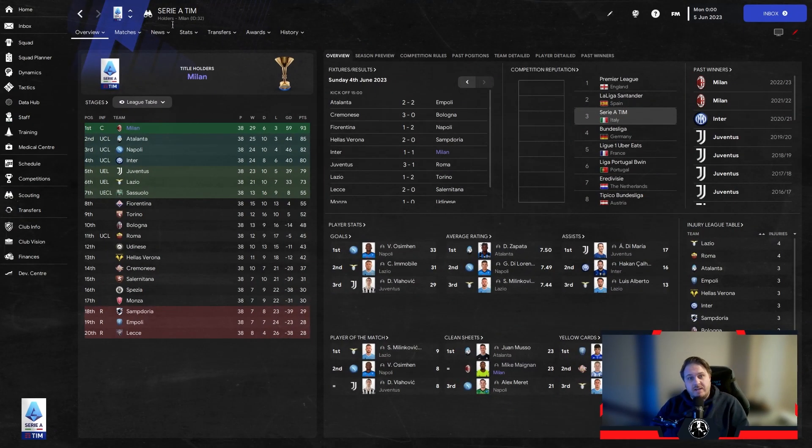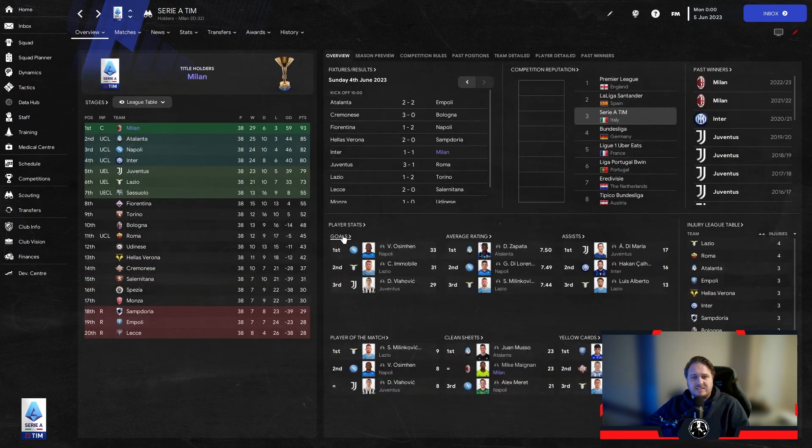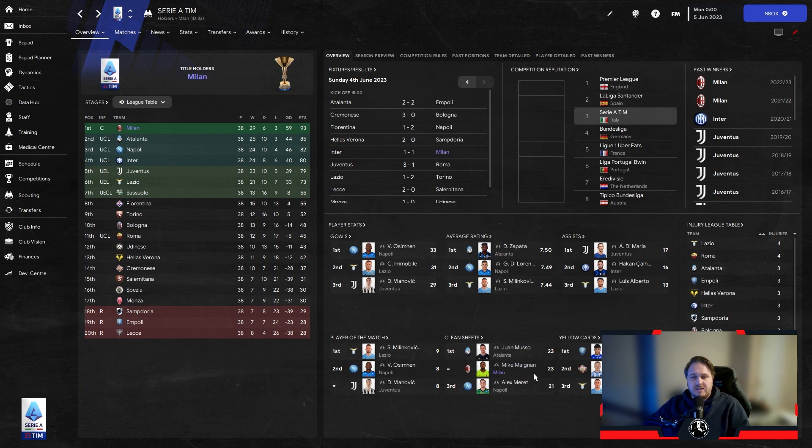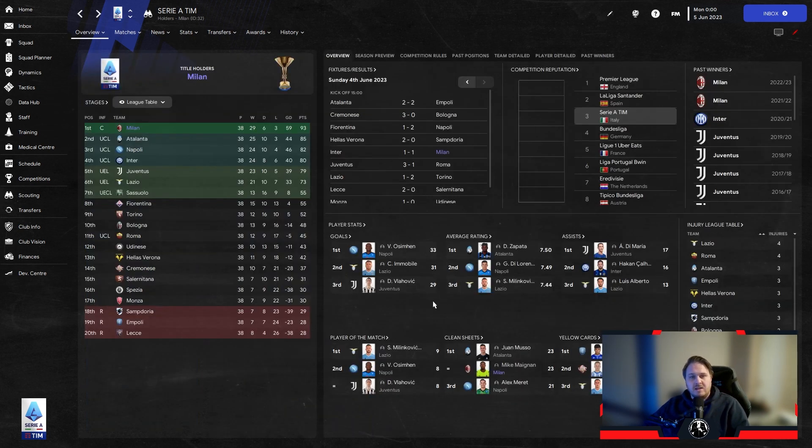The AC Milan results are in and we won the league — comfortably, by eight points — suffering only three defeats over the course of the season. We scored 78 and conceded just 19 goals across the entire season, which is phenomenal. Olivier Giroud was top scorer with 22 goals, Divock Origi chipped in with 20, and goalkeeper Mike Maignan kept 23 clean sheets, joint highest in the league. Brahim Díaz added 10 assists. That's 93 points — a massively successful season.